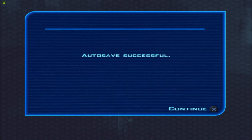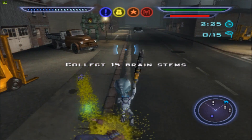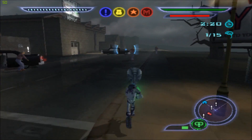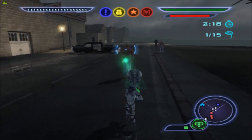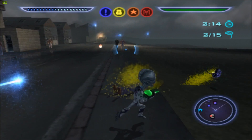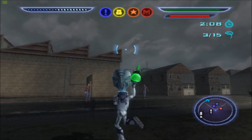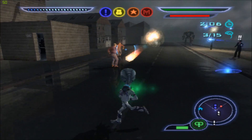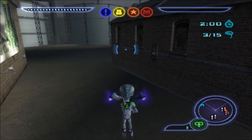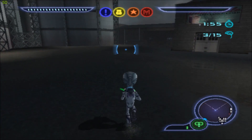The second mission requires you to get 15 brain stems, and you want to use a mixture of just doing it whilst using your brain powers and also the probe. You want to use a combination of the two when you can. Use your probe when you're out of concentration, and then you can just easily wait for your concentration to recharge, or you can scan people to get it back.